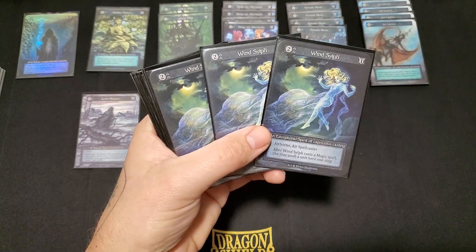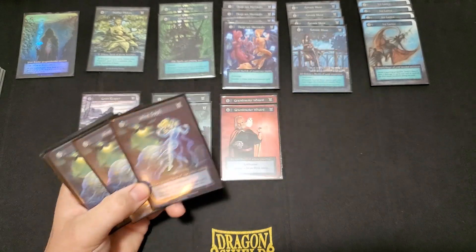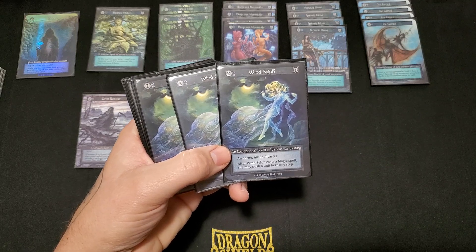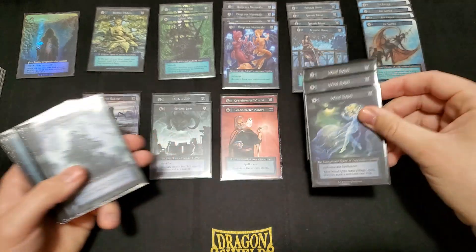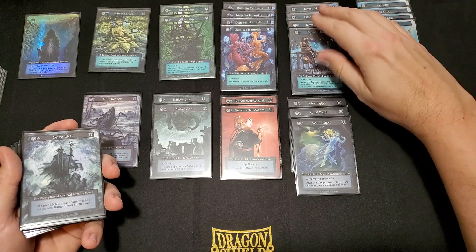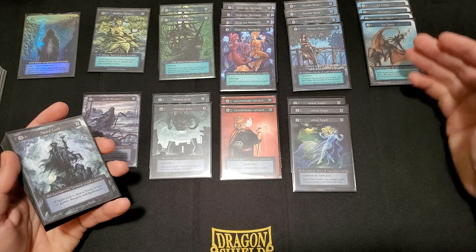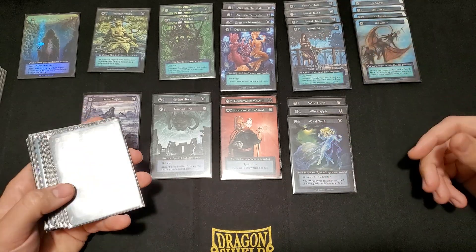Next, we're running three copies of Wind Silph — 2 cost, 2 threshold, 1 power, Airborne and air spellcaster. It's a spirit as well, so it can keep coming back with Ghost Ship. After Wind Silph casts a magic spell, she may push a unit here one step. There are a lot of crazy little interactions with that — you can push your own stuff forward to close the gap, or push your opponent's stuff away. It's cool with Giant Shark, which I don't have in here anymore. I originally did but took it out.